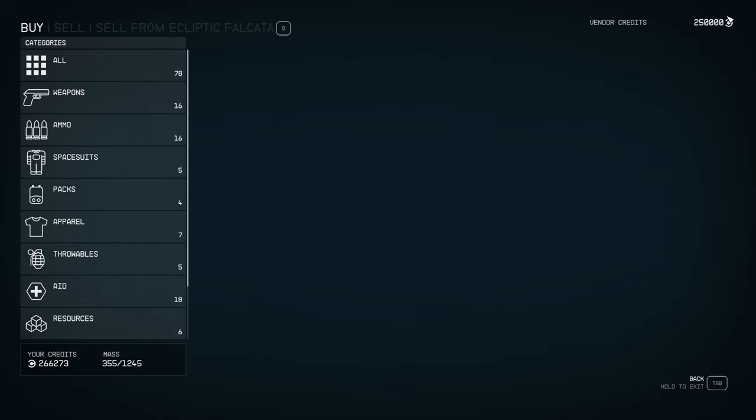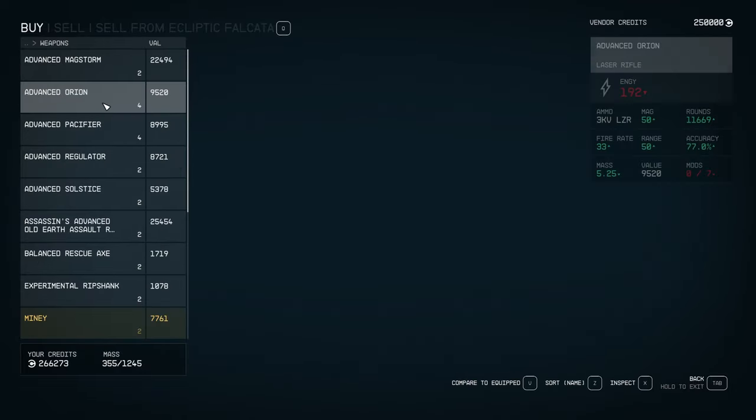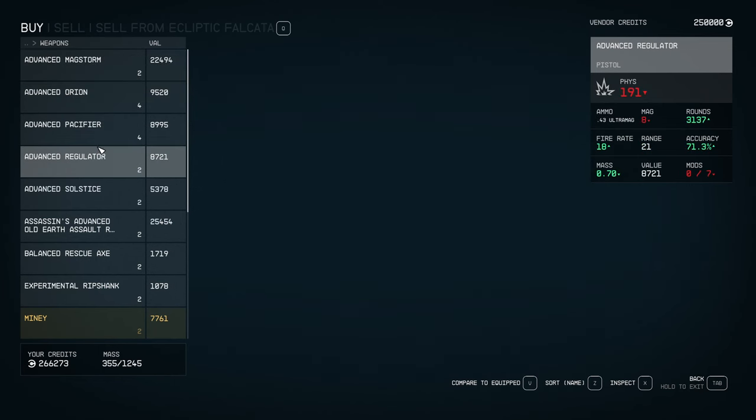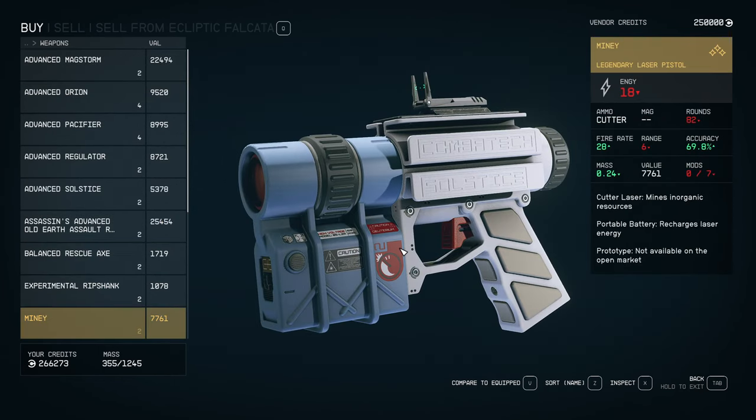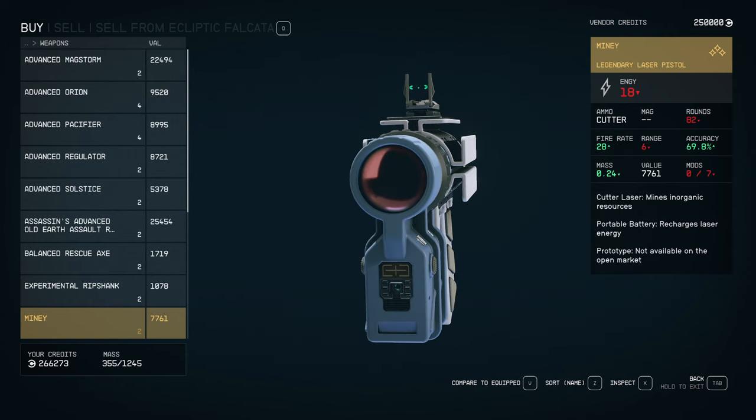So 250,000 credits. I did check my settings. I set it back to normal for vendor credits. It's hard locked at 250,000. Weapons — what have we got? Looks like a bunch of standard stuff, except this — this is part of the mod. You get a new mining laser, so instead of your cutter you could use this.